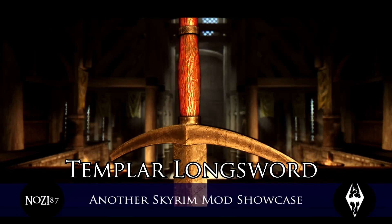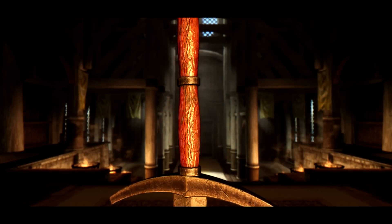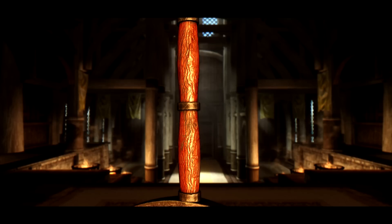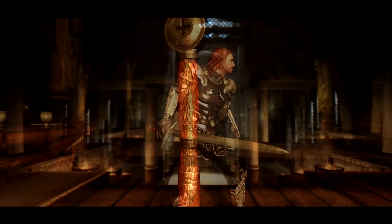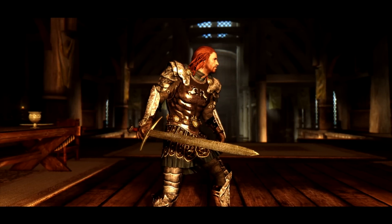Welcome to another Skyrim Mod Showcase where we're going to take a look at the Templar Longsword. This longsword comes in two versions, one-handed and two-handed, and is craftable at the forge underneath the ebony section. You will need the ebony perk to be able to craft it.